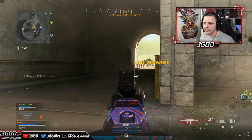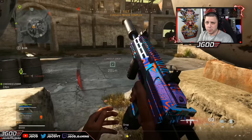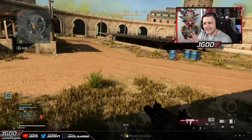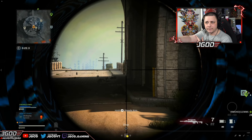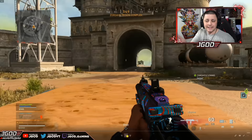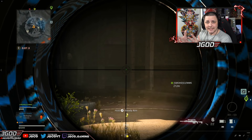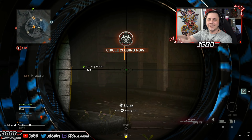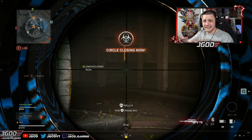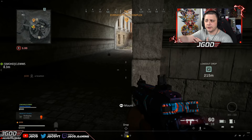I get two of them but end up getting lasered. I don't have many plates and could have bought them, but in the moment I was worried about being short on money to buy back T-Clean. So I peek out and buy time for my teammate to loot the downed players. I'm holding the angle — they might assume it's just me or more people, they don't know. I could push up aggressively with no plate, get destroyed, and leave my teammate at a huge disadvantage. So I'm just buying time until my teammate gets there.